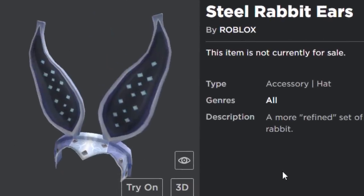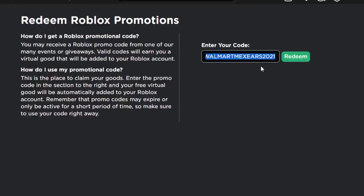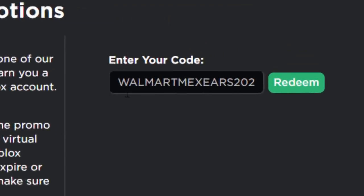If you want to get it, you might as well — it's free. Go over to roblox.com/promo codes; I'll leave a link to that page in the description. The code you want to enter is a bit of a weird one: WALMARTMEXIS2021. I'll leave the code in the description too so you can just copy and paste it.